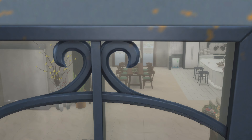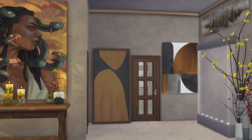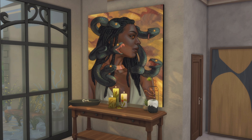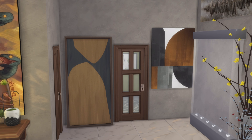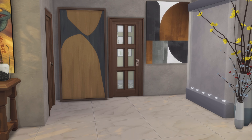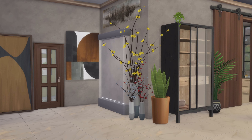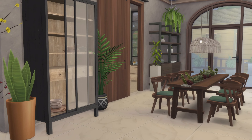All right, here we have the living room, or the entryway as I should say. Nice little painting over here. And over here we have the dining area.